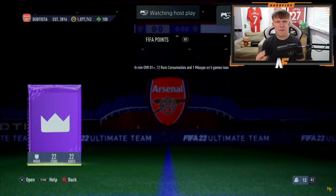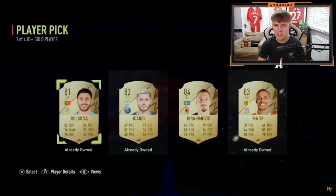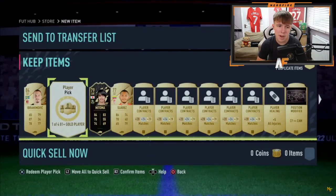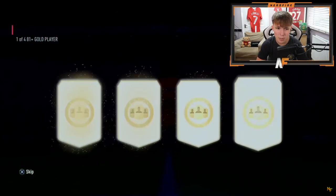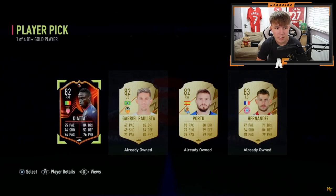Prime Gaming pack number four - player pick one: that's the first time we haven't had a Premier League player. I think we're just going to have to take Ibrahimovic. Player pick number two: Diatta again... we don't have a left back or a right winger either. We're gonna take Lucas Hernandez - it has to be done, we don't have a left back. The seventh and eighth players are in - the Premier League starter squad dream is out the window now.